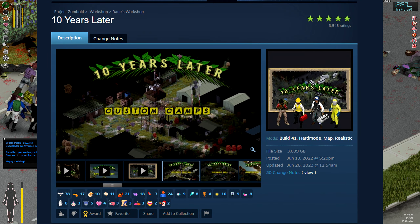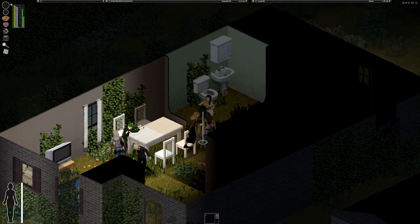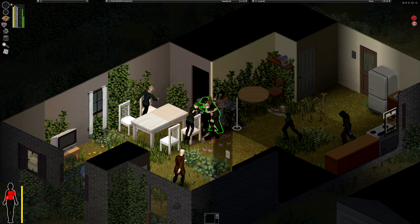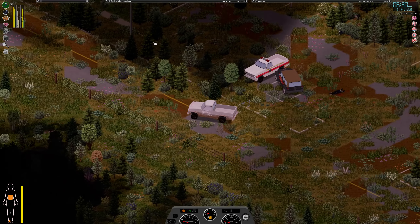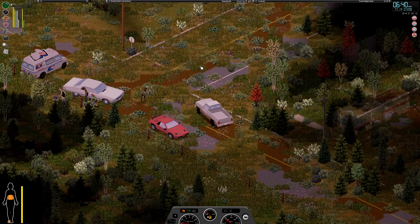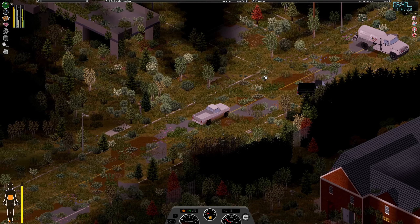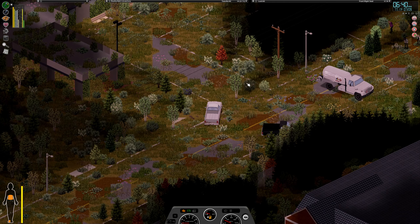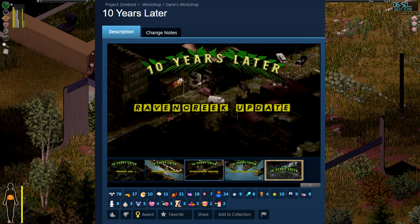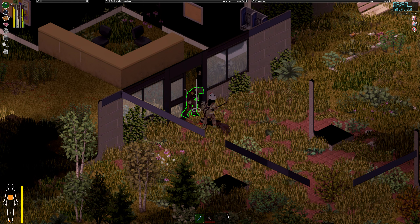10 Years Later is one of the cooler mods on this list. Inspired by games like The Last of Us, as the mod name implies, this mod ages the maps by 10 years, making grass, trees, and plants overgrown. What's cool about this mod is that the vegetation can also appear in building interiors and on roads, making the whole entire map look rundown and almost unrecognizable. It adds to the vibe of the game and makes the game look way better in my opinion. This mod is also compatible with the modded map Raven Creek. If you think this mod has too many trees, luckily there is another version that will reduce them.